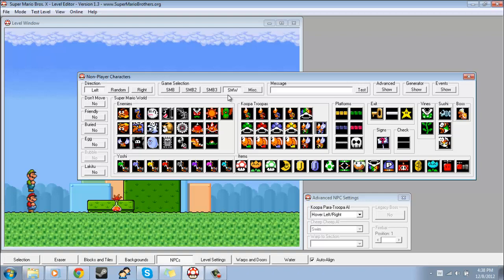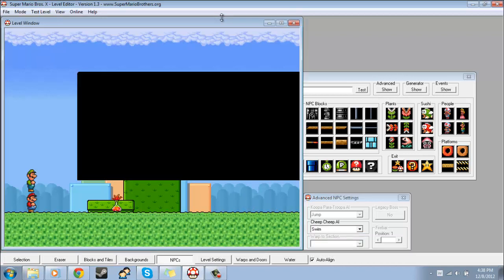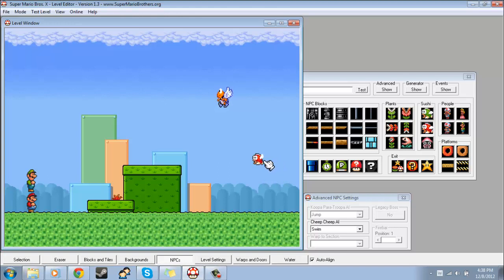Now, finding a fish NPC — there we go. What swim does is basically if I place this guy into water, then he would kind of swim like this and go up and down sometimes. And jump basically means he'll swim left and right a little bit, and then he'll jump out like they do in Super Mario World.